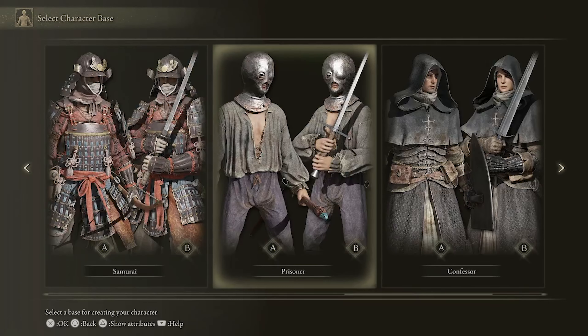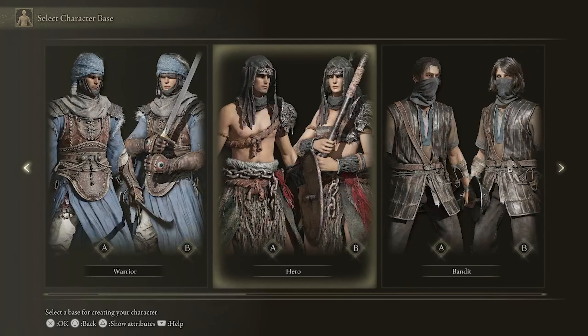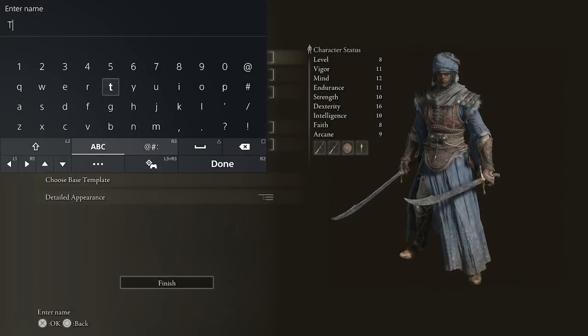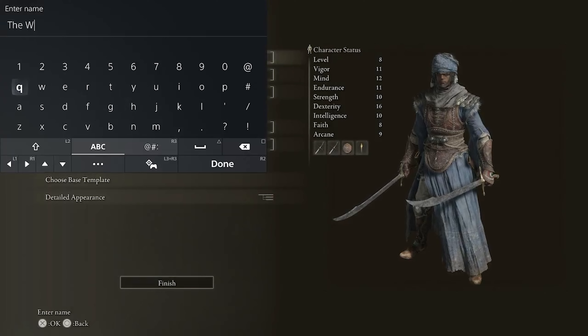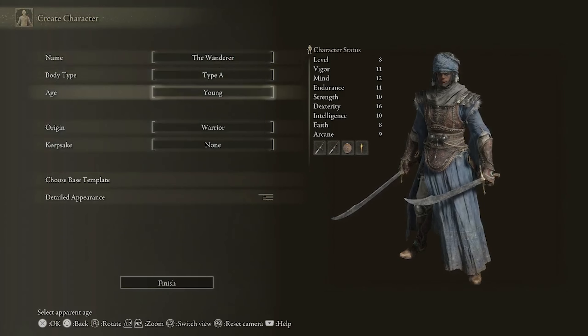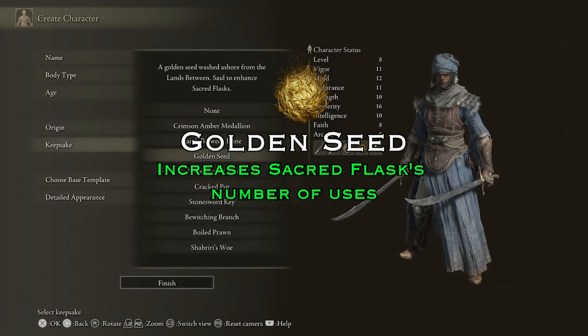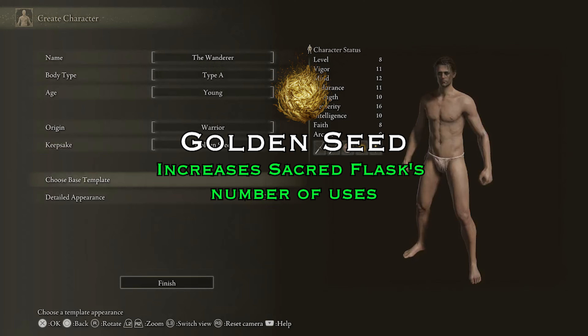As a video RPG you're thrust into a character creator. I personally would recommend the Warrior class for your first run through. You will then be given a balanced stat list, of which we're going to be moulding into a dexterity bleed build by using the starting scimitars as well as some additional items we're going to pick along the way. Make sure you pick the Golden Seed as your starting gift.